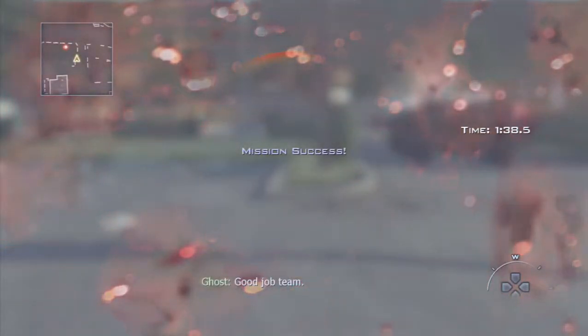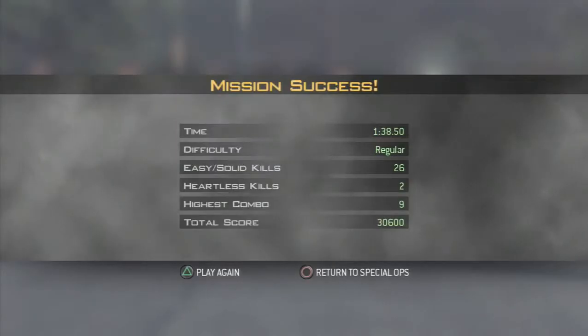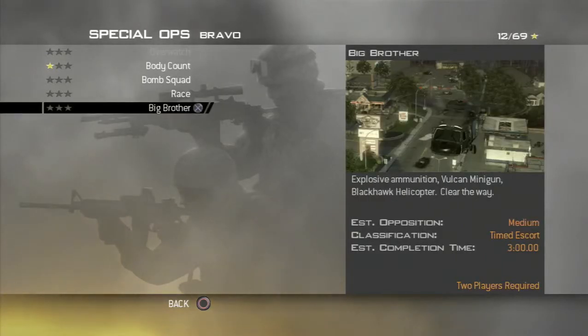Hunter 2-1, a lot of damage. Hope you enjoyed that one — pretty quick, pretty easy. Again, it's on recruit, that's why. And there's the two-players-required notice — two players required.